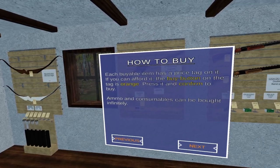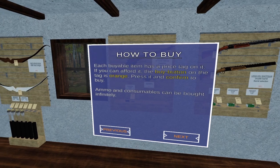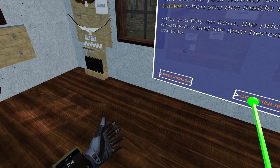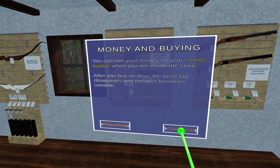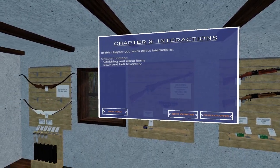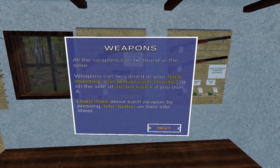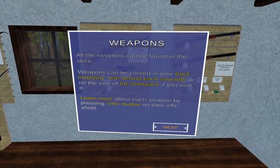Each buyable item has a price tag. If you can afford it, the buy button on the tag is orange — press it and confirm to buy. Ammo and consumables can be bought infinitely. You can see your money on your mobile tracker. After you buy an item, the price tag disappears and the item becomes usable.